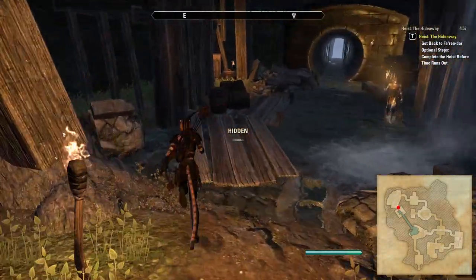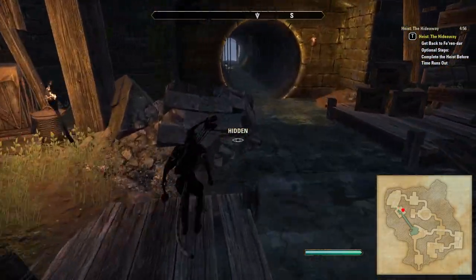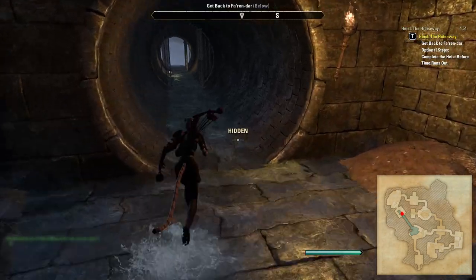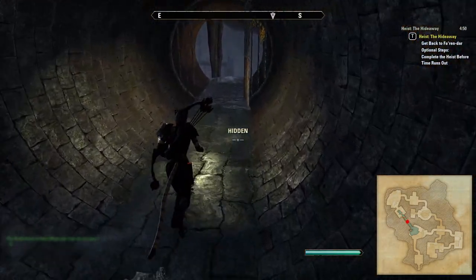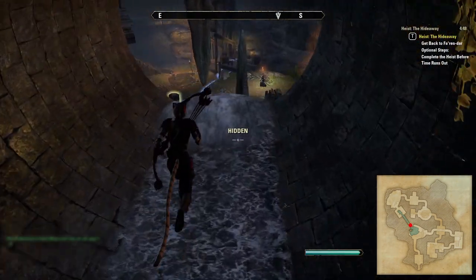The next NPC moves between either side of the next room. It's a little tighter space, but just pass him on the opposite side of the room to wherever he currently is, heading towards the sewer pipe. Having armor and/or abilities that reduce detection radius are very handy here.